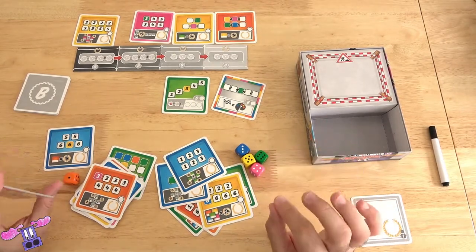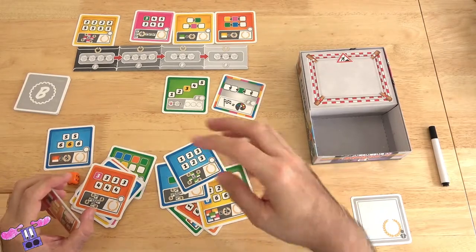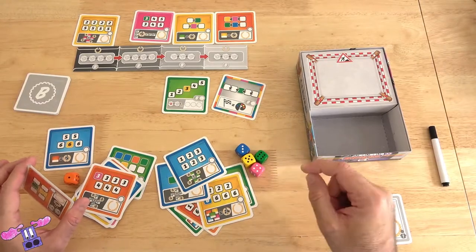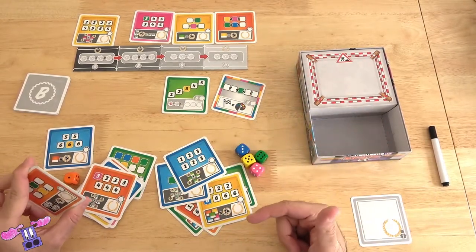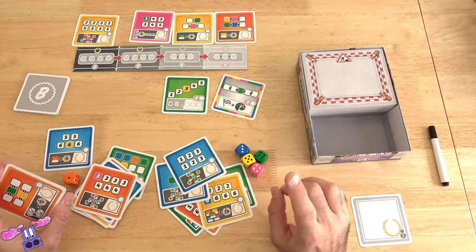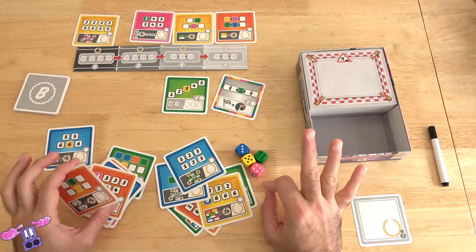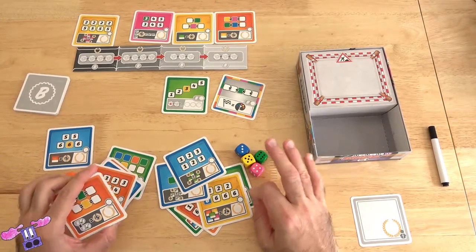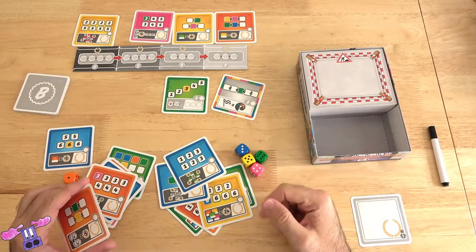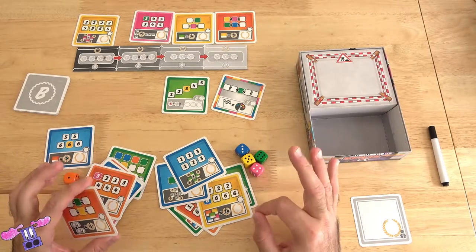When one player has all nine cards in their tableau, that triggers the end of the game — that round will be completed, one more round will be played after that, and then we will score. During that final round, if anybody has all of their cards already completed, that person must roll the dice three times to allow all of their opponents to use the passive dice as rolled.